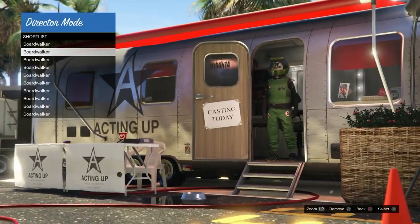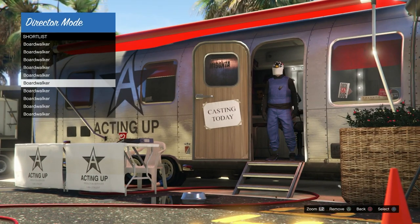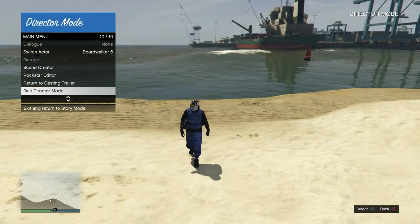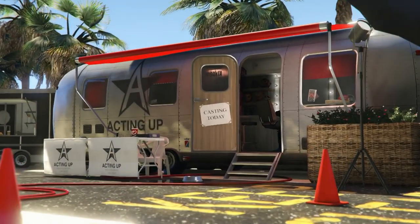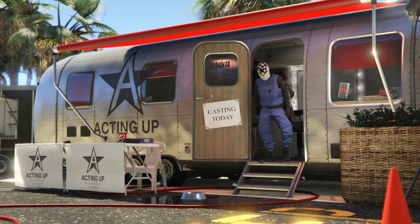Open up the interaction menu and hit 'Enter Director Mode.' Back at the trailer, go to Shortlisted Actors — here are all the outfits from the modded save. Select the outfit you want. These are all transferable; they all have a Christmas mask. Once you select it in Director Mode, hit Quit Director Mode. You'll spawn back in Story Mode with the modded outfit — that's how you know you're glitched.